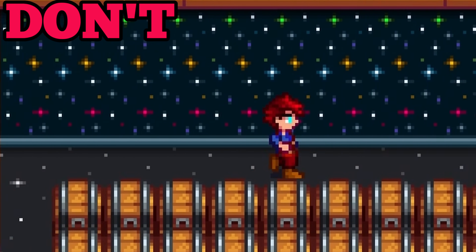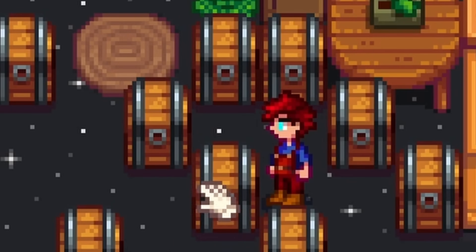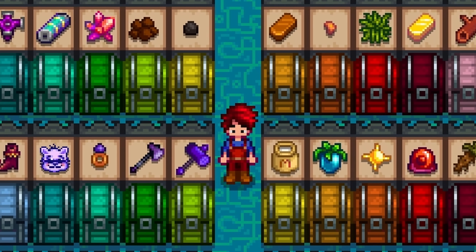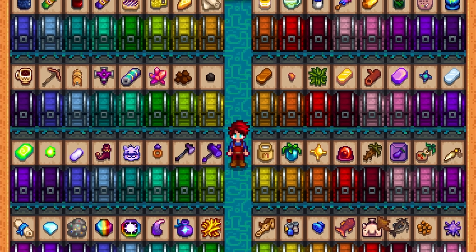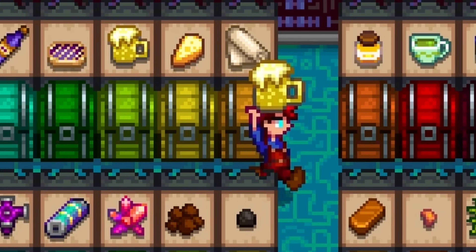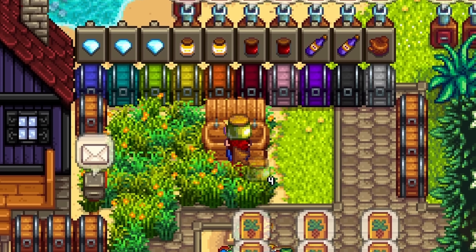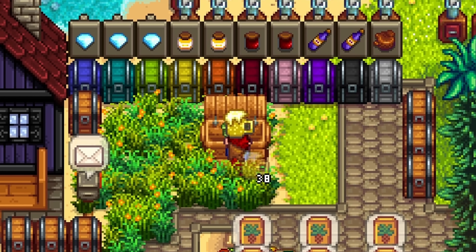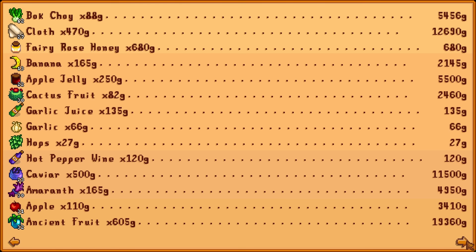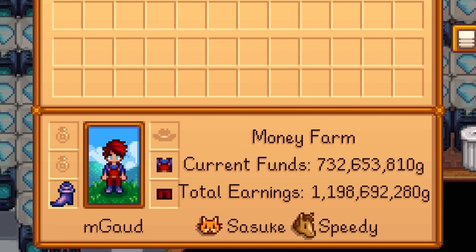Don't hoard everything. You may have watched a video telling you to keep one of everything just in case, but once you have completed the community center, you will most likely never use most of these things — you're just collecting junk and filling up chests. Do sell everything except for resources. If you have been hoarding things for a long time and sell them all, you will be absolutely loaded with money and happiness. I used to hoard items; now I just hoard money instead.